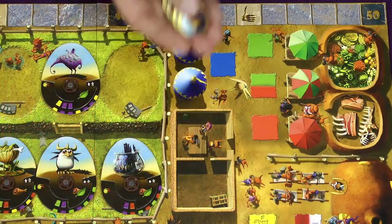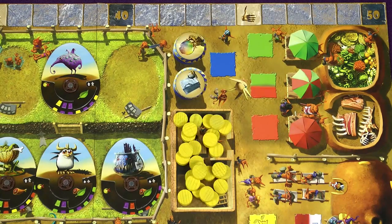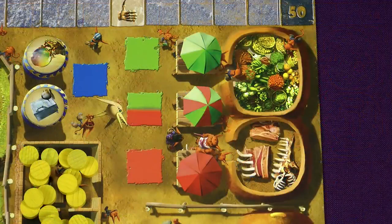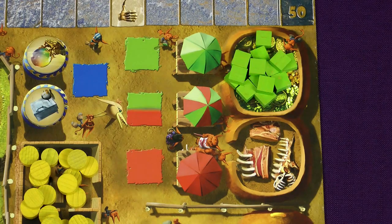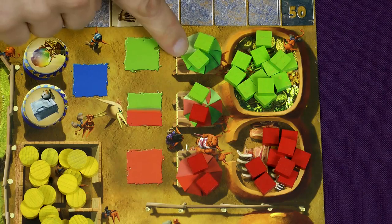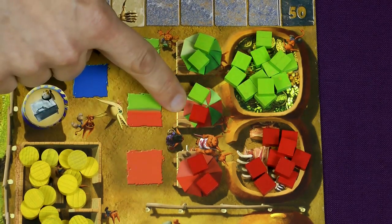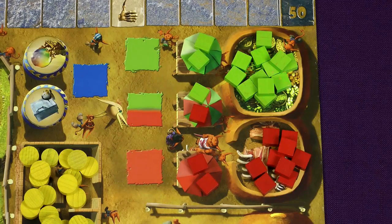Mix up the artifacts and place 2 of them on the artifact tents. Place all the gold tokens in the bank. Place all the vegetable tokens and the meat tokens in their respective areas. The food market has 3 tents — one that sells vegetables, one selling meat, and one selling a bit of both. Place tokens on the tents as shown. This is the food available in the first round of the game.